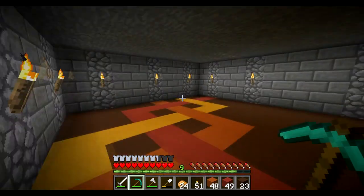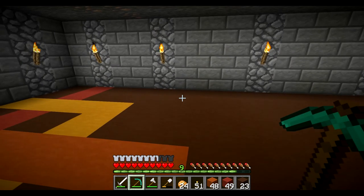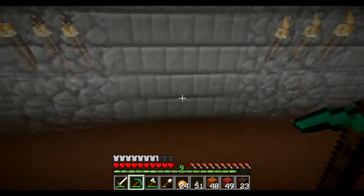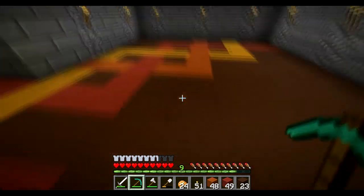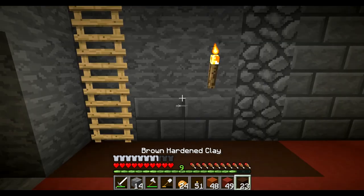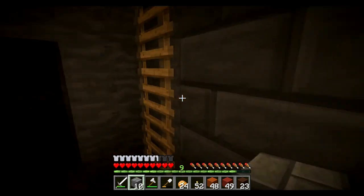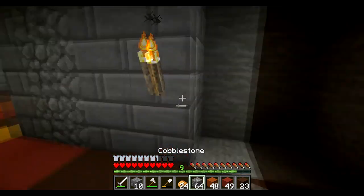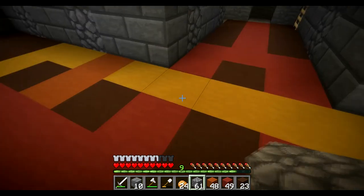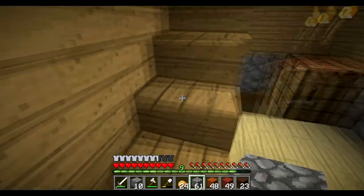Welcome back guys. Last episode we did the floor area. This episode we need a few things - we need jungle, so we need to find a jungle biome. I think I know where one is but I'm not 100% sure. We also need some more emeralds because the feature bit of this design coming up is quite unique - I haven't seen anything quite like it. This is for our chest area.